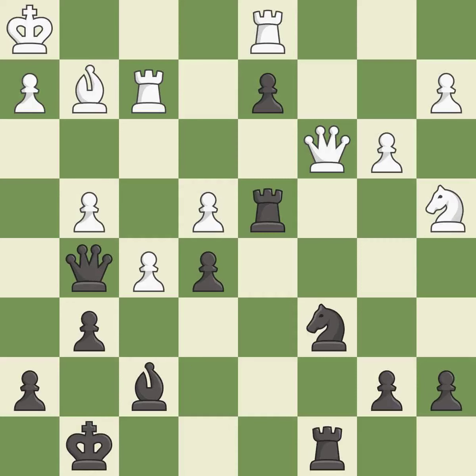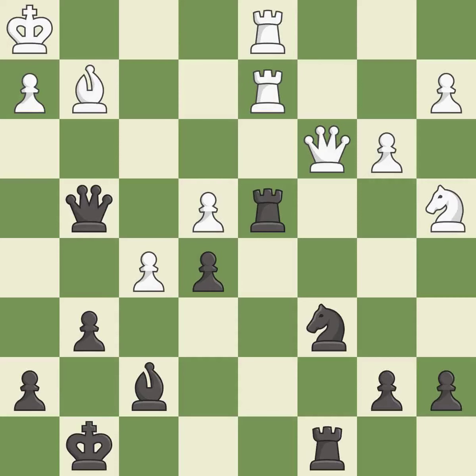This threatens to reveal an attack on a queen. This permits the opponent to challenge the opposing rook for the open file. This is the only good move. This prevents the opponent from being able to reveal an attack on a queen — it is a great move. That's a sensible reply — it is excellent. The rook is now adequately defended — it is best. Takes back — it is best.